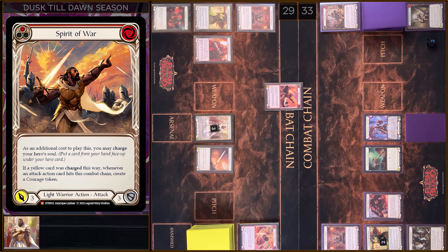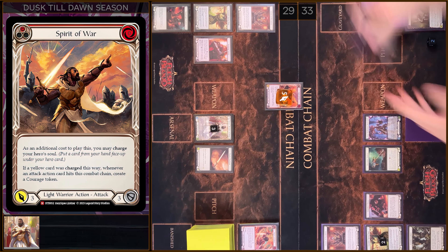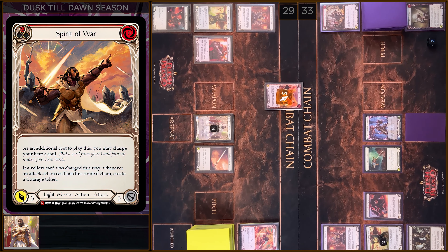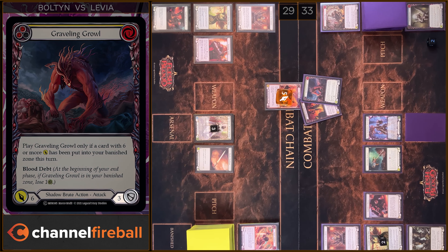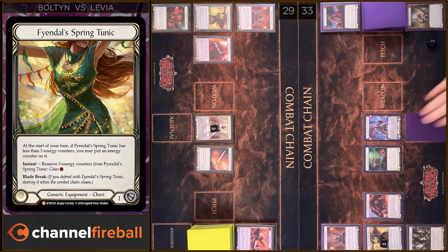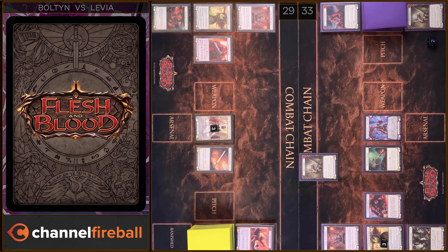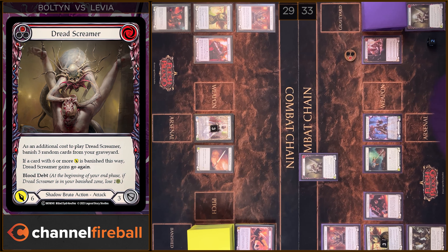I will play Prayer of the Lone. I'm gonna pay one. I'm gonna review the top card of my deck. I'm gonna put this card into my hand. And then I will charge my Hero's Soul. And I will play Spirit of War. We have five damage. I'm gonna block six with attack action cards. Alright. I have no reaction.